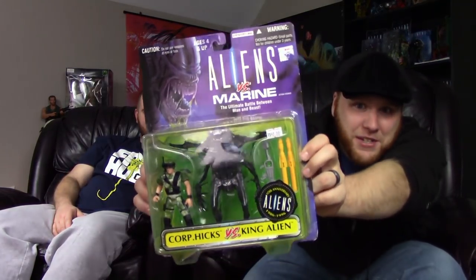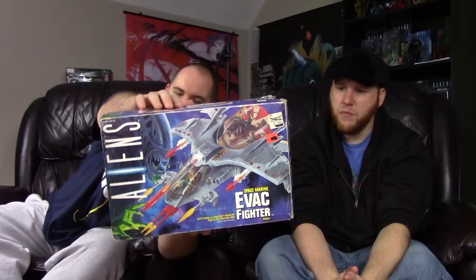I got a Kill la Kill wall scroll too — mine has the characters wearing the opposite outfits, with Sengatsu on Satsuki's side. They only had one left and I really wanted one too. But on the other hand — I got something Arnaz didn't get: I finally got a King Alien, the Kenner King Alien. Saw it on the table and just grabbed it. I've been wanting this thing since I was a kid. I still need the Arachnid Alien — he's one I've never seen — but I can get him on eBay for about $25.